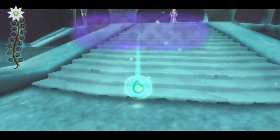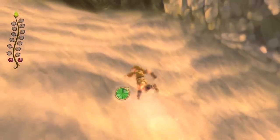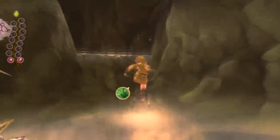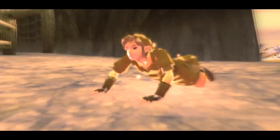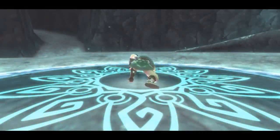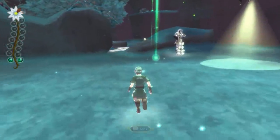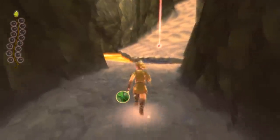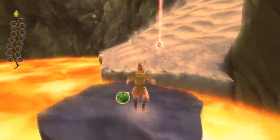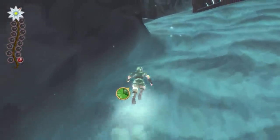Worse are the tear hunts, which require you to collect 15 sacred tears while avoiding invincible foes that can take you out in one strike. Should one of these enemies catch you, you'll need to restart the entire trial from the beginning and re-obtain any tears you had previously collected. This steep penalty makes these tasks much more frustrating than the tear hunts in Twilight Princess, and they would have been more bearable had Nintendo reduced the number of tears to collect, as it did in Twilight Princess HD. Unfortunately, Skyward Sword's tear hunts are unchanged, and they're among the worst aspects of the game.